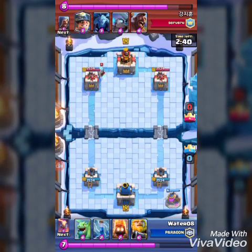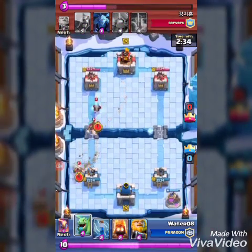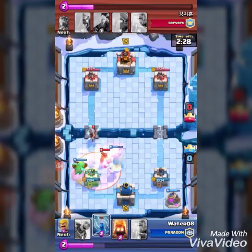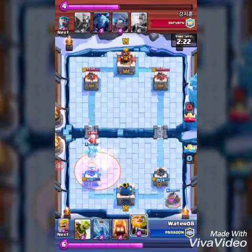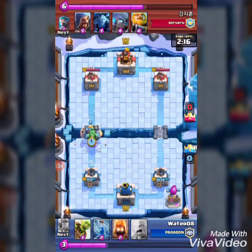He's gonna send the Hog Rider and the Miner, which is really powerful, and I couldn't do anything about it because I didn't have the Barbarians ready. So I decided to send my Road Giant as soon as the Baby Dragon almost kills him.